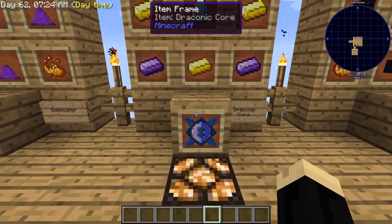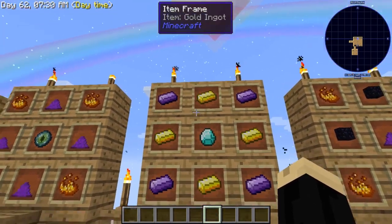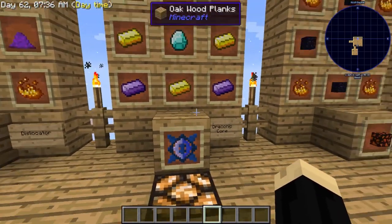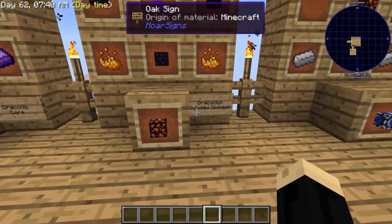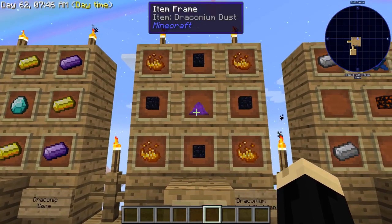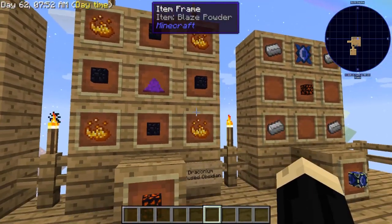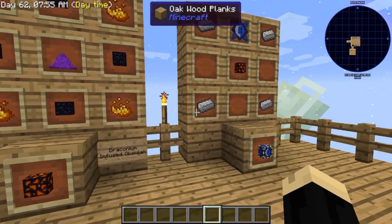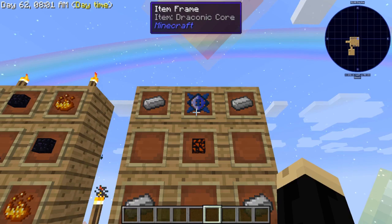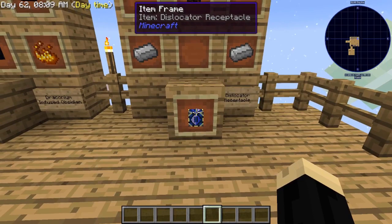Next, we're going to need to make a draconic core. A draconic core is going to be a single piece of diamond with four gold ingot and four draconium ingot. We're also going to need draconium infused obsidian — you're going to need more than a single piece of this. It's a single piece of draconium dust in the center with four pieces of obsidian and four blaze powder. Then we take one of those draconium infused obsidians and the draconic core and add that to four iron ingots. That's going to give us our dislocator receptacle.